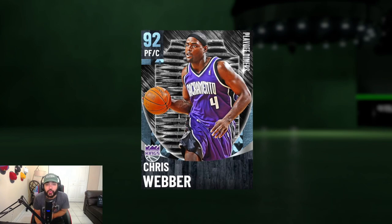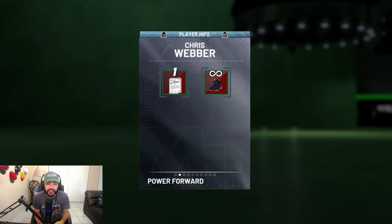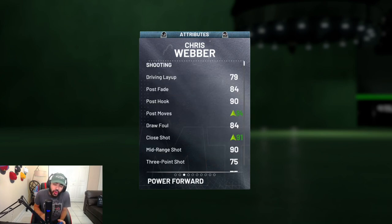This diamond Chris Webber, guys, I'm telling you he's fired. The only negative with the card is that he's 6'9". I was running him at the center spot — you'll see why my matchup allowed me to do that. But this card right here, man, it's just fire. He feels really fast, he plays really good defense, and he's able to get buckets. 92 overall power forward center. He's 6'9" — that's the only negative if you're gonna run him at the five. But 79 driving layup, he's got some pretty good post moves.